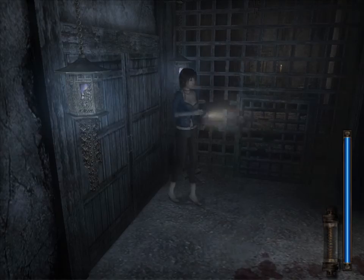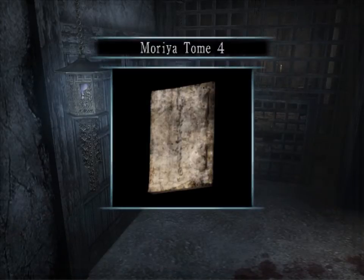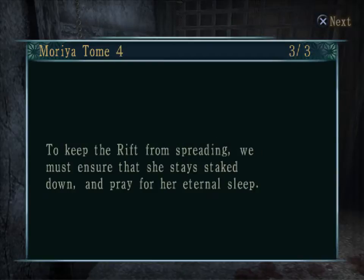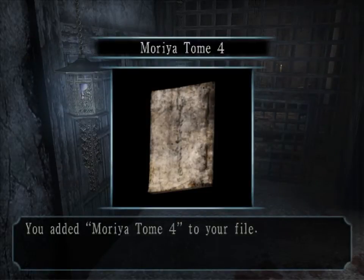If you're wondering why that might be - whether they were driven crazy or brainwashed by some horrible cult - we will find out as soon as we take down this man. In this particular tome we find out a bit more regarding the ritual: about the priestess that has to wander for eternity, encased in the Rift Shrine or the Shrine of Sleep. They do this as she houses this horrible thing called the Rift, which if it gets out will cause a horrible thing to happen - much like every other ritual we've come across in the Fatal Frame series.